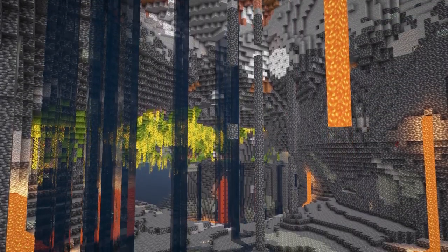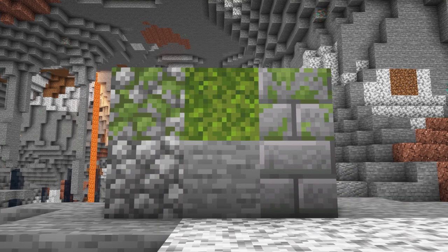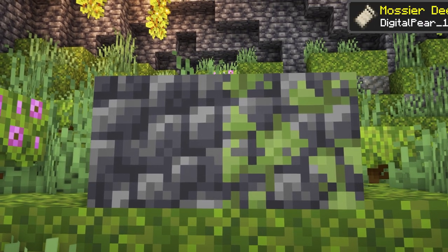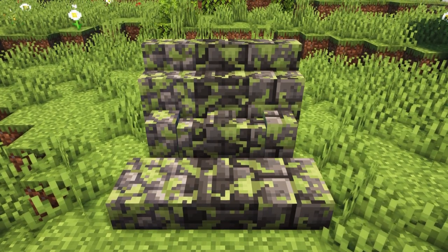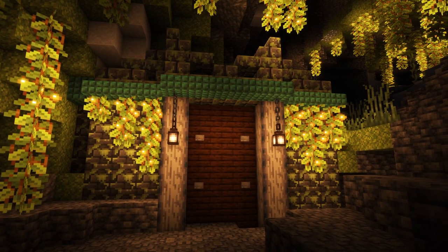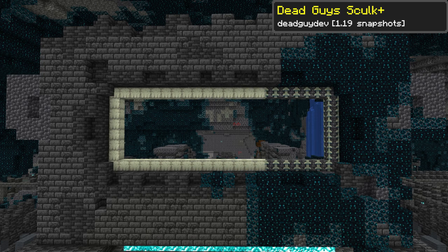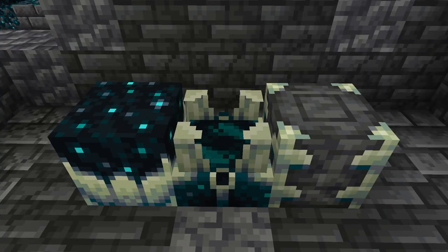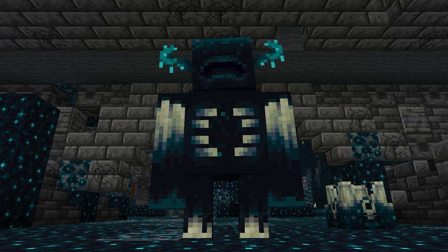Deep Slate acts as the new stone for levels below zero, however there's one thing it misses: Mossy Deep Slate. Fortunately, Mossier Deep Slate brings mossy block variants to craft for Deep Slate. Cobbled and Tiled Deep Slate, Deep Slate bricks and their variants are now able to be covered in moss, offering new ways to use Deep Slate for builds. Although not a mod, Deadguy's Skulk Plus resource pack is a neat option that provides a visual upgrade to Skulk content, retexturing the Skulk Catalyst, Shrieker, Reinforced Deep Slate, and the Warden to feel more unnatural.